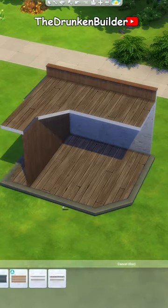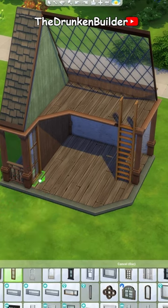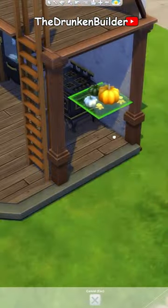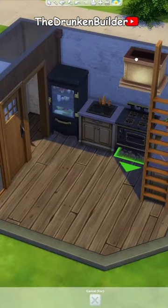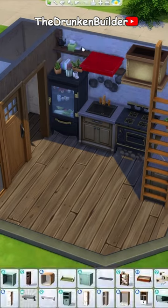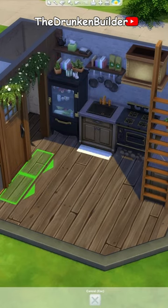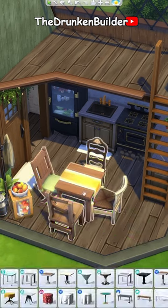Today we're building a small fall-themed loft for one sim. This is a one-pack build using only base game and seasons. It was built on a 5x4 platform and qualifies as a micro home with only 32 tiles in total. The color scheme is based on different brown tones and dark green. I use a lot of objects and debug stuff from base game, but there are almost no fall-themed objects in base game, so I included seasons as well.